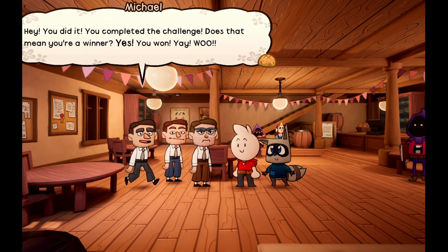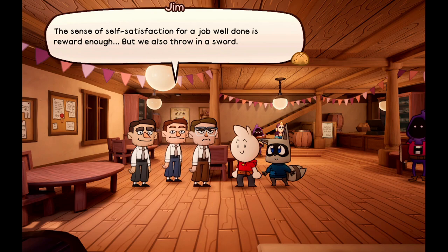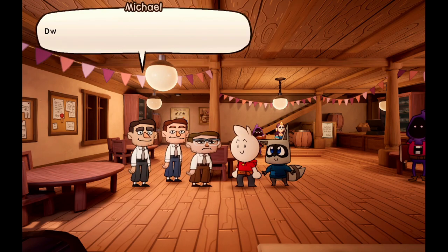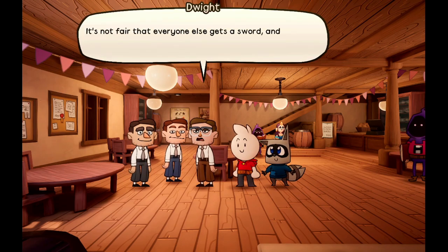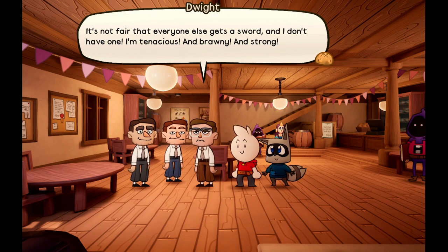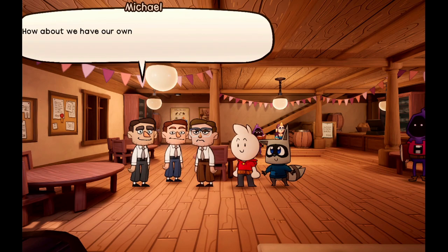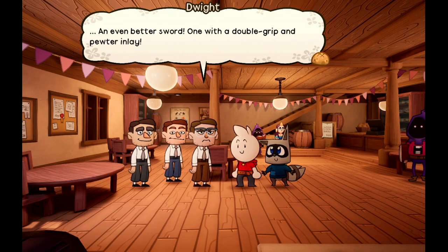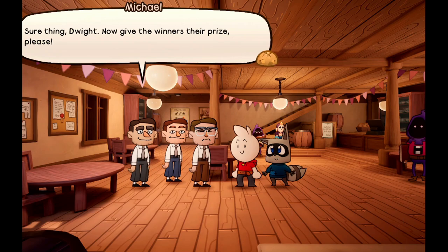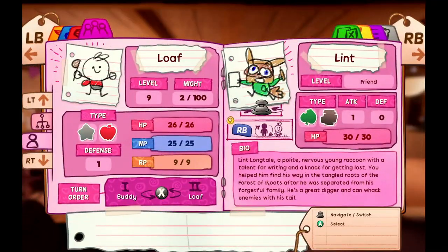'Hey, you did it! You completed the challenge! Does that mean you're a winner? Yes, you won! Yay!' 'You get — what did they get, Jim?' 'The sense of self-satisfaction for a job well done is reward enough, but we also throw in a sword. I'll give it to you now, but Dwight took it and won't give it back.' 'Do I give him the sword? No, it's my sword! I don't have one! I'm tenacious and brawny and strong!' 'Sure you are, but you are not a hero — this is a hero tournament.' Saving Sword acquired!